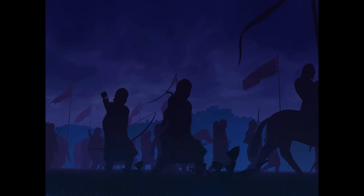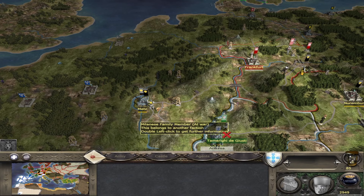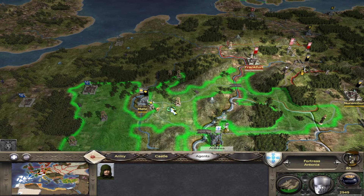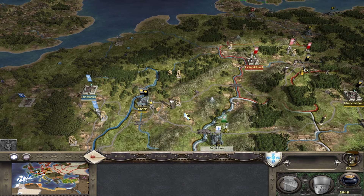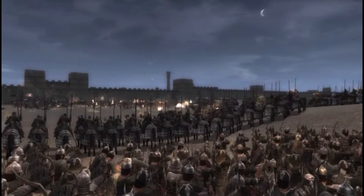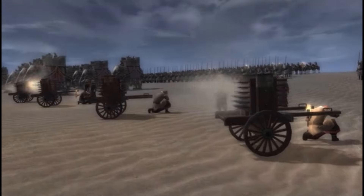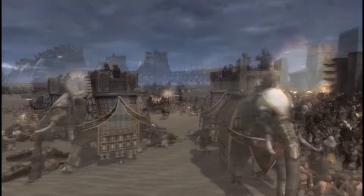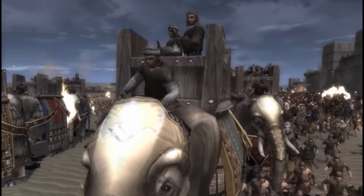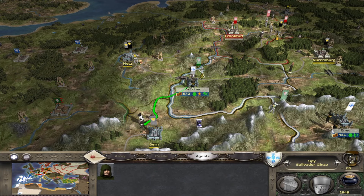When used against another army, infiltrating will reveal the exact troop units and numbers in that army. You can often see most of this information anyway by moving one of your agents or armies near the other army, but this won't always reveal everything so it can still be useful. For example, it might reveal that the other army has siege equipment in it, and that might affect what decisions you would make with your own troop distribution and movements. This can also be used against another agent or general.